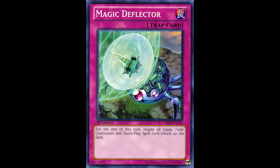Magic Deflector is a normal trap card that states: for the rest of this turn, negate all equip, field, continuous, and quick-play spell effects on the field. So it's pretty much like a trap stun for spells.